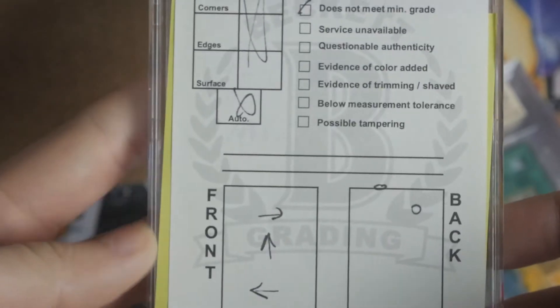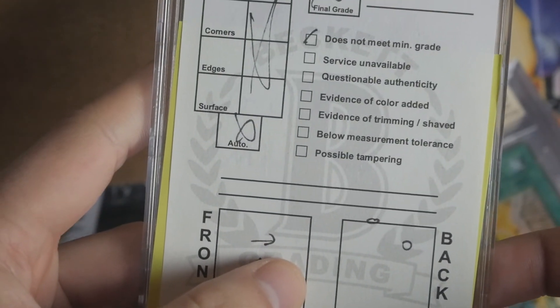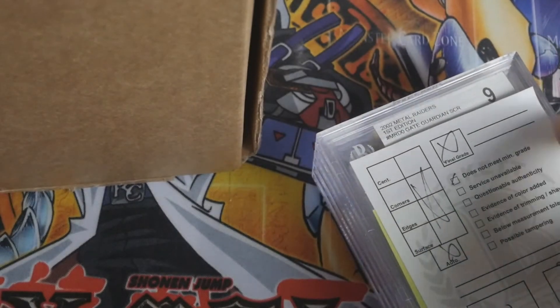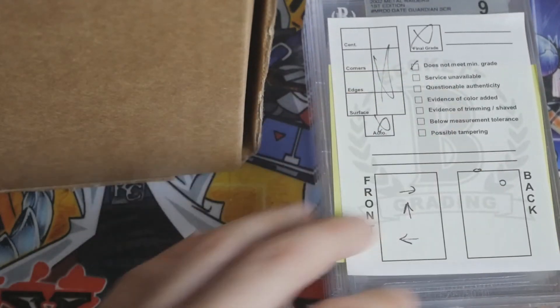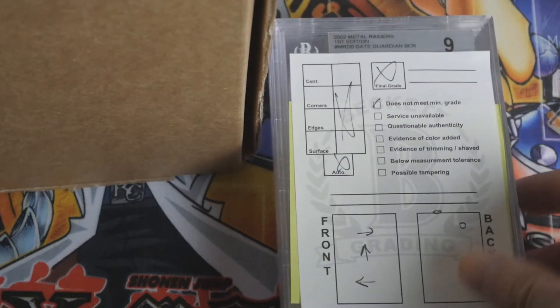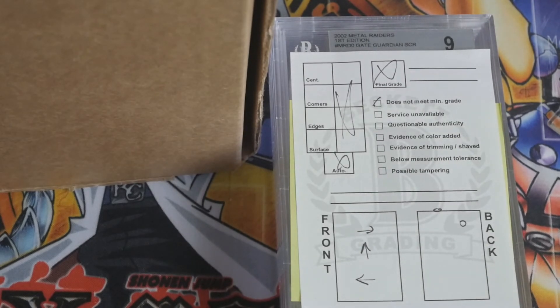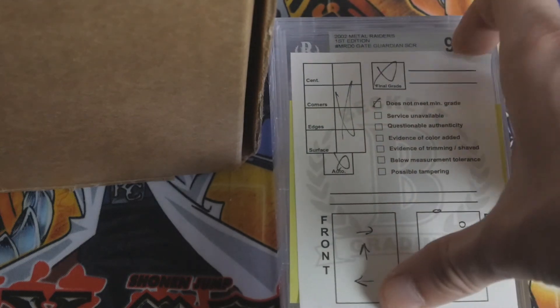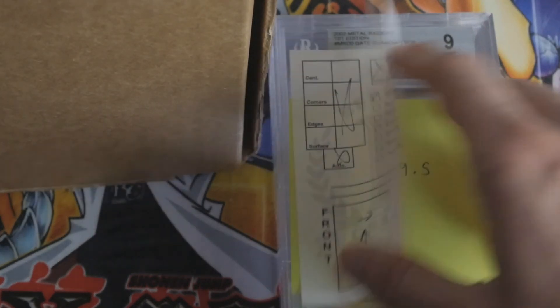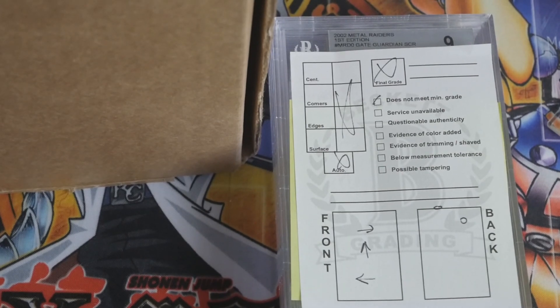I'm really confused about this Gate Guardian. Maybe it's because they saw it was already an 8.5 and they're more likely to just say they don't want to break it out of the case and give it the same grade. I think it's worth trying again — it's like fifteen bucks to resubmit. I want to try to preserve those ten sub grades; it's got two ten sub grades, which is really strong. Anyways, thanks guys for watching, I'll see you next time.